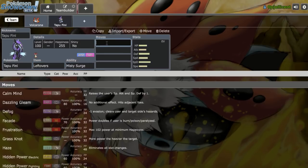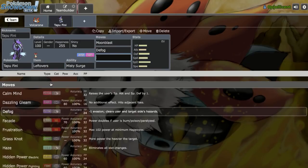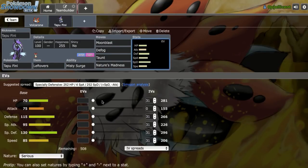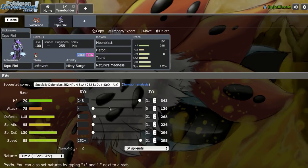We're going to run the standard Tapu Fini set with Moonblast, Defog, Taunt, and Nature's Madness, with 248 in HP, max Speed, and 8 in Defense. Tapu Fini is probably one of the best support mons for Volcarona, because of the Misty Terrain and the ability to Defog and Taunt Toxapex from putting up Toxic Spikes. It can also help wear down Chansey with Nature's Madness and Taunt, since Volcarona obviously struggles against Chansey.